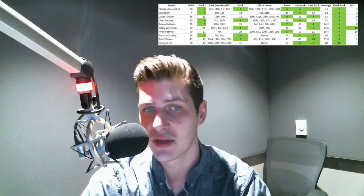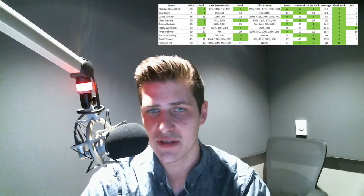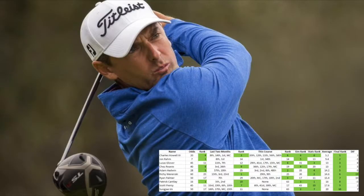My top 10 players for this week — keep in mind I make a bet on the top 5. Number one: Charles Howell III. He ranks fourth in odds at 20 to 1. He's second in recent form and has finishes of 1st and a missed cut in his last four events. On this course — in this tournament — he's finished 20th, 12th, 11th, 50th, and 58th, ranking him sixth in the field. His simulation rank has him sixth, his stat rank has him eighth — everything across the board inside the top 10. His average ranking in my spreadsheet is 5.2, putting him in the number one spot.